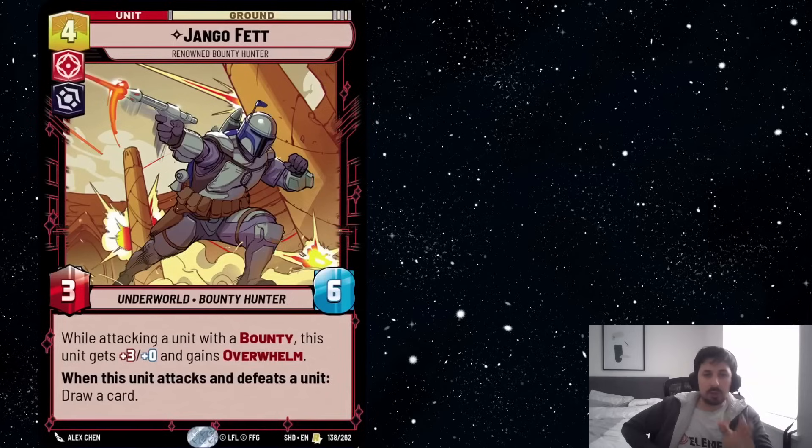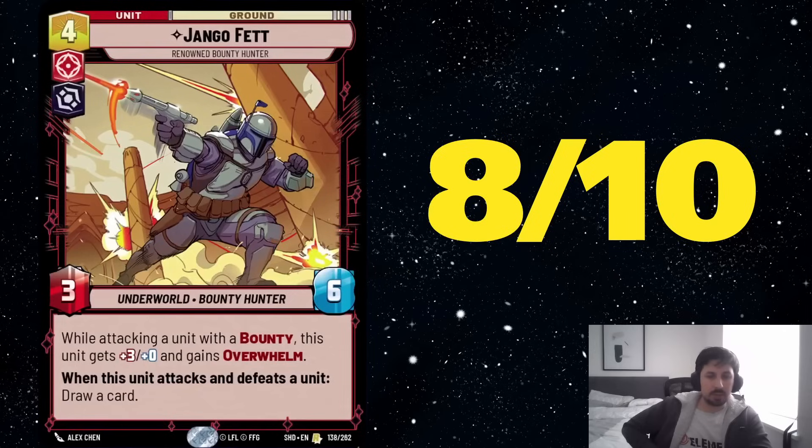As opposed to the Wookiee which can work well without bounty, I think Django Fett really wants bounty to get to its full potential. And if it does, the card is going to be very strong. So I rated this card an 8 out of 10. I can't rate it higher than 8 because it does really want synergies to work well, but it's nice to see some good 4-drops in these archetypes. And obviously this card is also probably going to see a lot of play in bounty hunter decks, not only in the Grand Inquisitor deck.